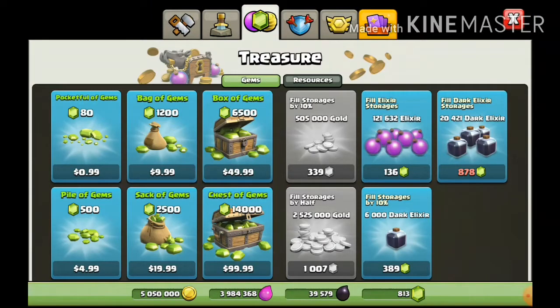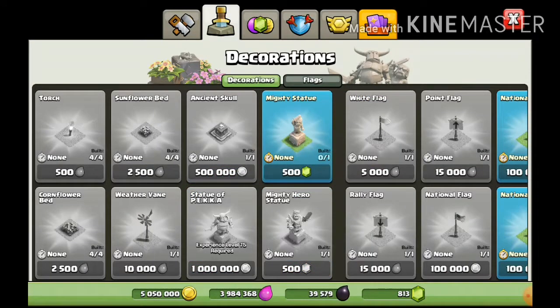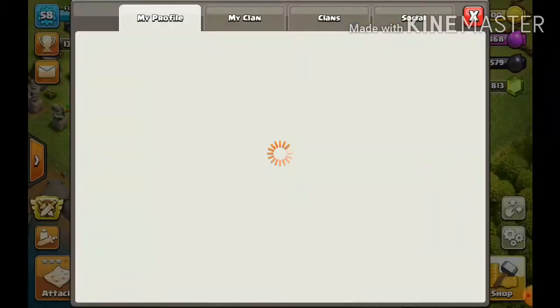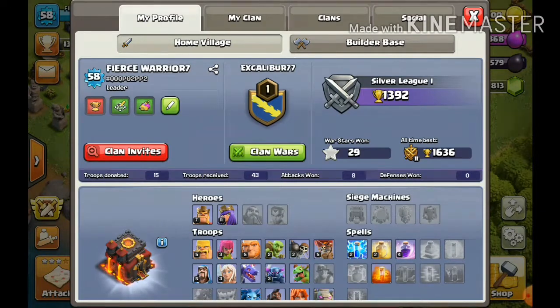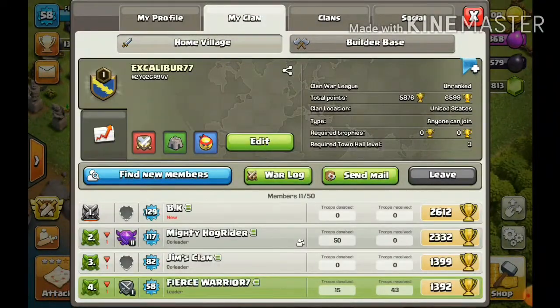You can buy shields in the shop so that way you're basically protected. I'm excited for this — there's a Pikachu statue that requires experience level 75, and it looks pretty cool. I'm at level 58 experience. This is my clan — looks like we got another new member.